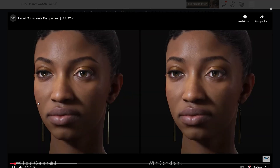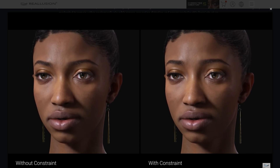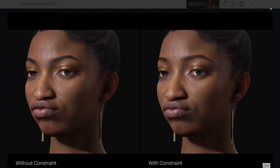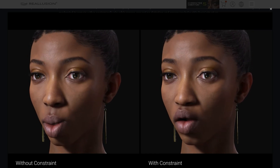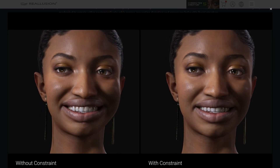Animation constraints are also improved, especially around the mouth where morphs usually cause issues. We also now have non-linear blends for facial animation transitions. This means movement will look much more natural, because that's how real human expressions work — they don't just move in a straight line from point A to B.